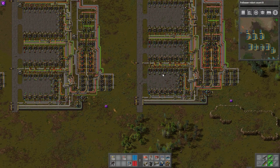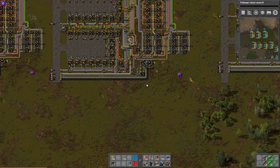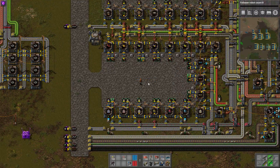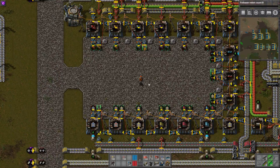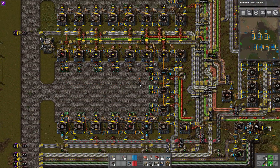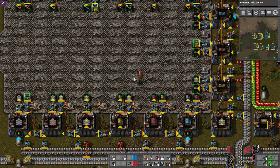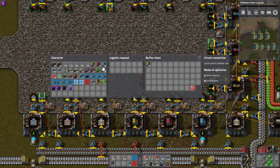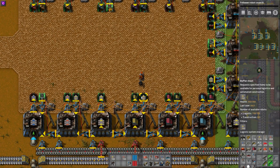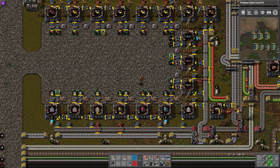I have a couple of different flavors of this mall. There's this one, which is pretty close to what I was using early in Impractical Factorio. And over on this one, I have a more advanced version. This is the one that has the buffer chests, and what I use the buffer chests for is basically item recycling.